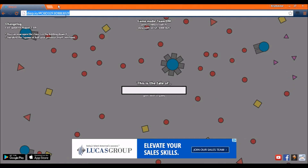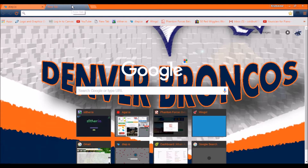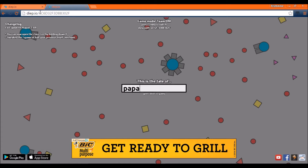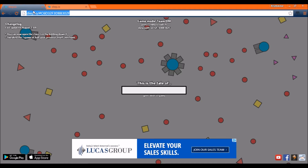Copy and paste the link and send it to your friend. In this case I don't have a friend online right now, so I'm going to open it in a new tab. As you can see, it says 'joining party.' Now that I'm in this party, I'm going to name one tank 'Papa' and the other 'Mama.'